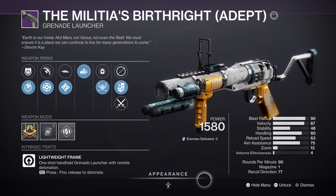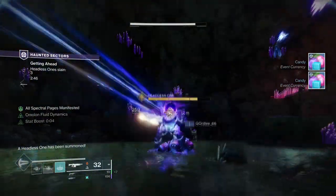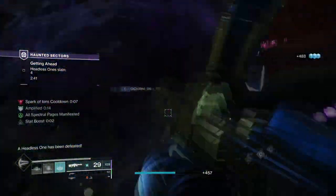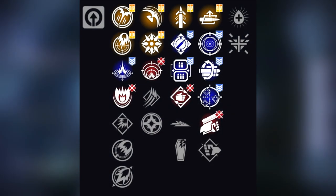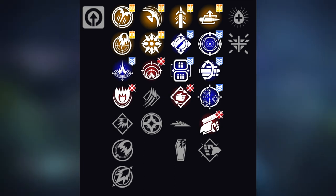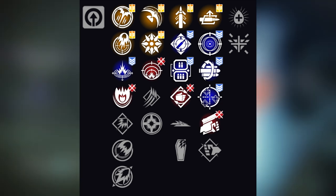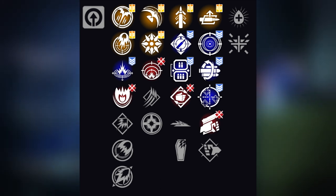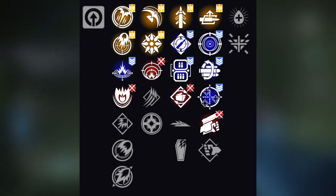Ignoring the stats of the weapon, as grenade launchers don't need a lot of investment to make them viable compared to other weapons, what does the weapon pack in terms of perks? It has a number of popular traits that are ideal for a grenade launcher in general. Blinding grenades and spike grenades are the two most popular perks that players will always use for both PvE and PvP. Spike will give you more damage on impact, which is great for PvE but slightly risky in PvP. Blinding are great for both end game PvE and PvP but require a firm grasp of detonating at the precise timing for maximum success.